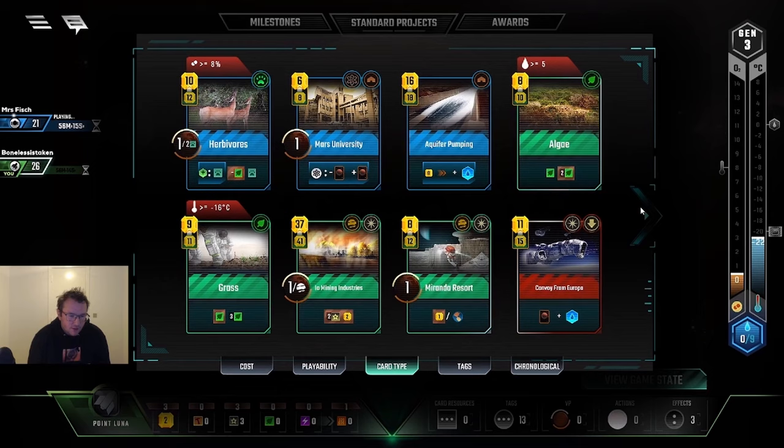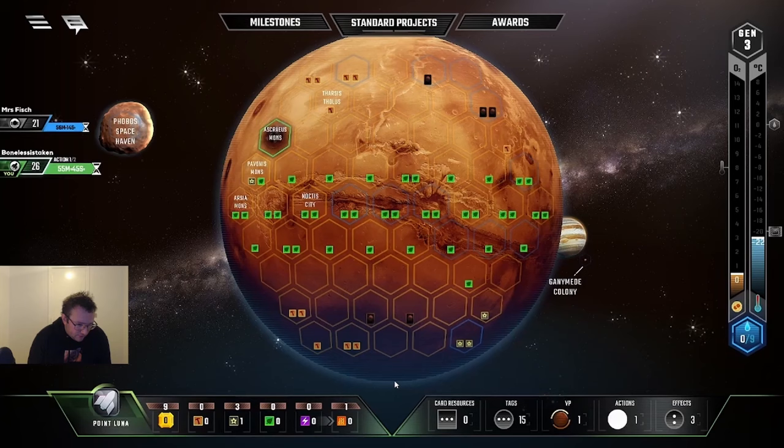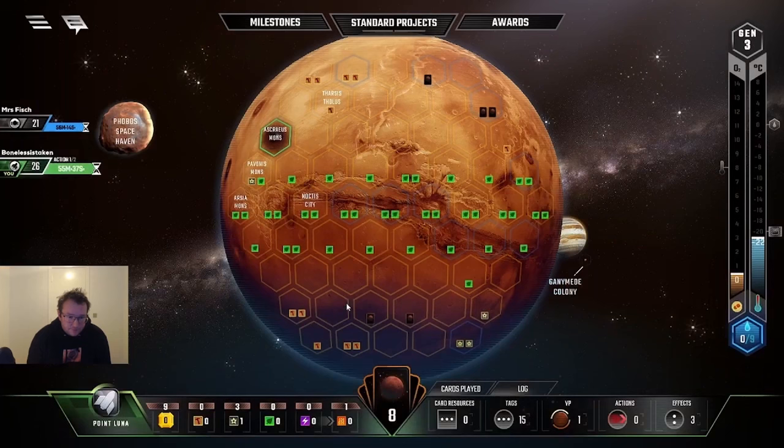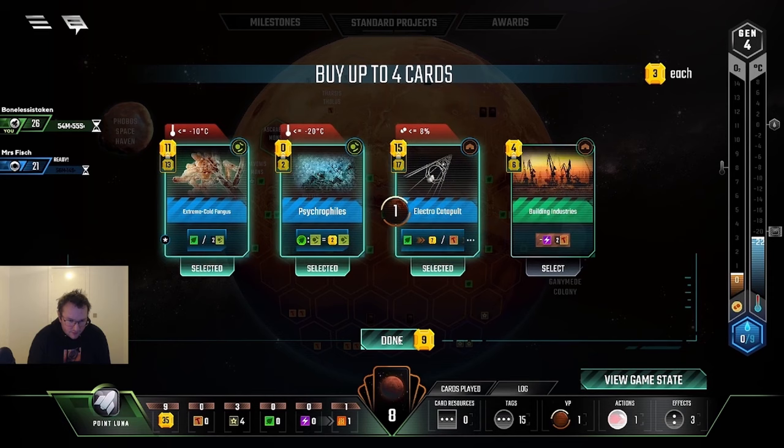Even though I end up losing a point on it, I then top-deck Miranda Resort — obviously also perfect. I already played a lot of earth tags, maybe four or something. We can see I go from three to nine — okay I played six earth tags, yeah that's perfect. Now I think this generation I'm probably looking to play Iron Mining Industries. This card has been in my hand for so long and it's juicy, I want to play it.